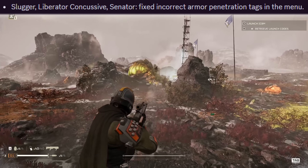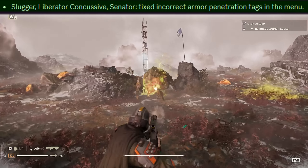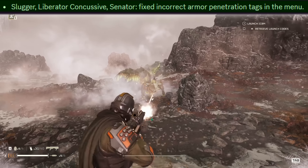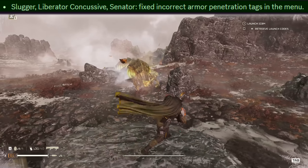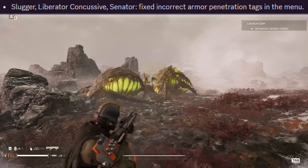Also, not really a nerf but more a bug fix — the slugger, the liberator concussive, and the senator secondary weapon have all had their incorrect armor penetration tags fixed in the menu so they now display their armor penetration correctly.